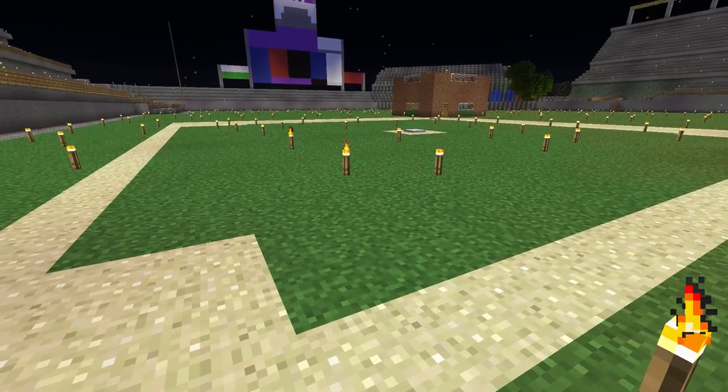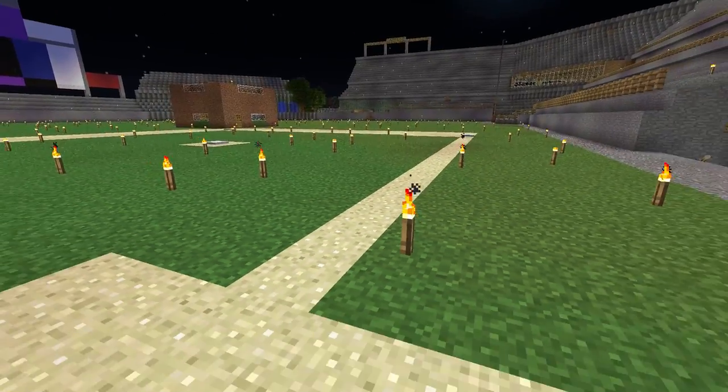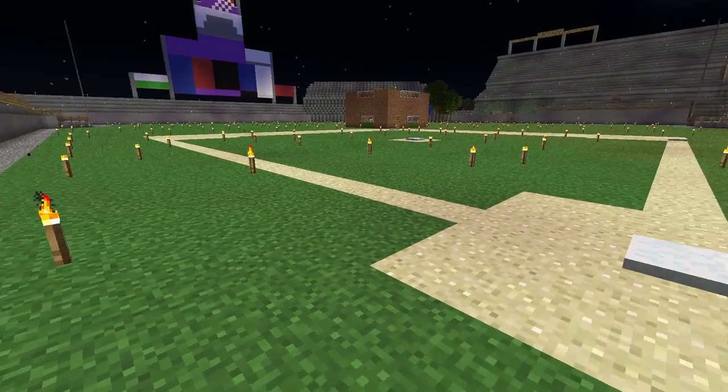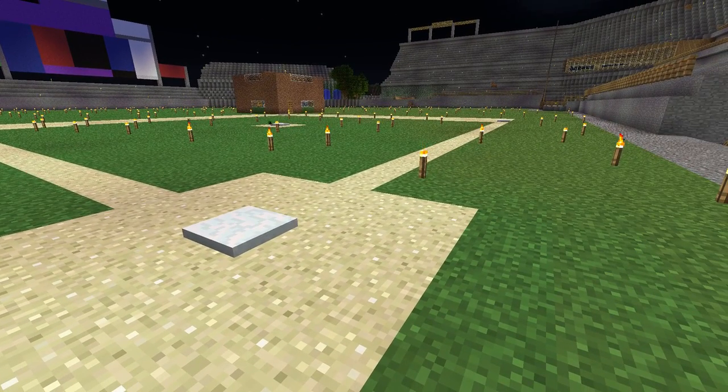Eventually I laid down all the guidelines — where the foul lines were going to go, the edges of the base track, etc. First thing to go down, obviously, was the grass. Get that in place. That took quite some time.